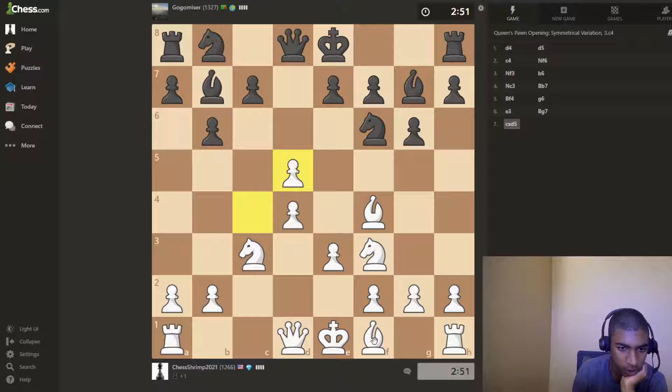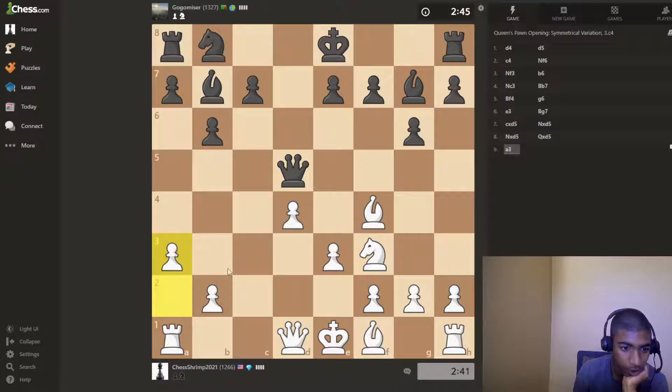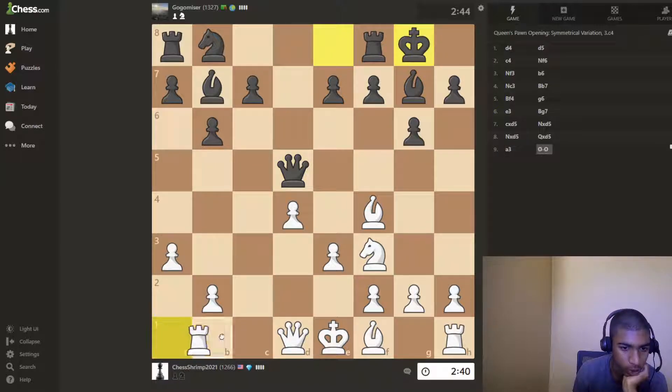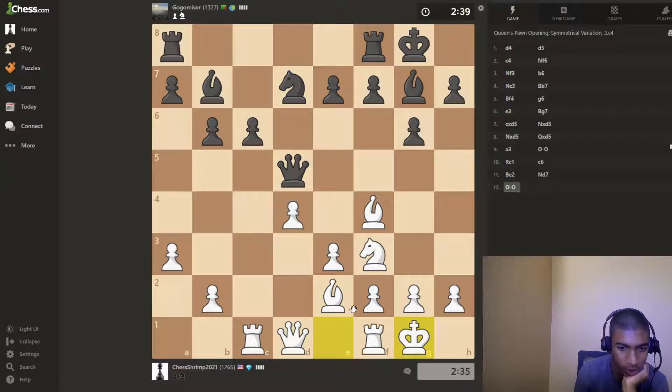Time to take. Interesting move — oh, I guess I have to play a3 because my a2 pawn is hanging. Okay, I'll just put bishop d2, reinforcing my knight here, and castle.